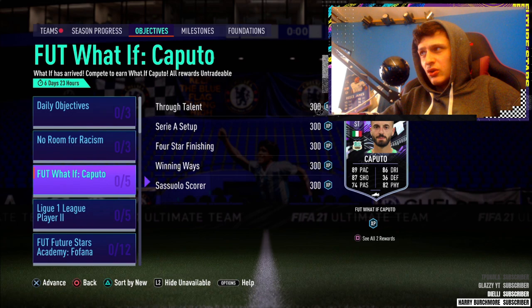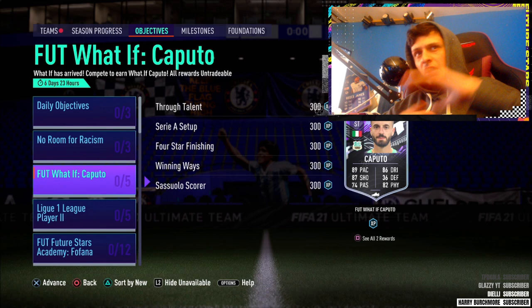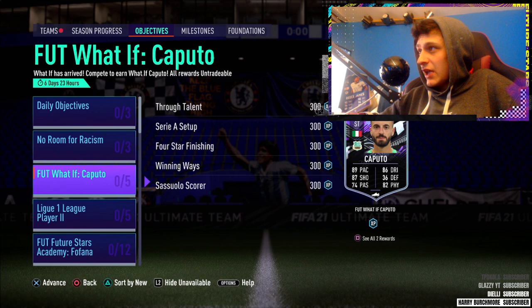Caputo doesn't look great off base stats, doesn't look great at all. But we'll have a look at his card at the end. I'll do a how-to as fast as possible, and we'll try and link as many together as possible. If you guys could drop a like that'd be appreciated. Let me know if you guys will be completing him.